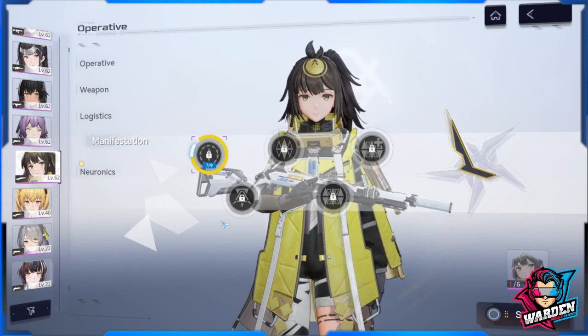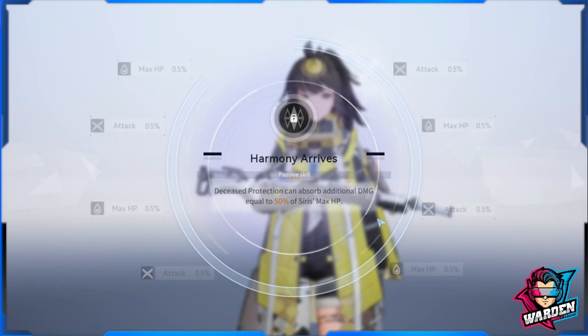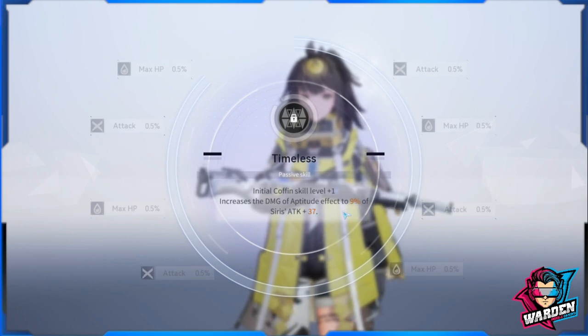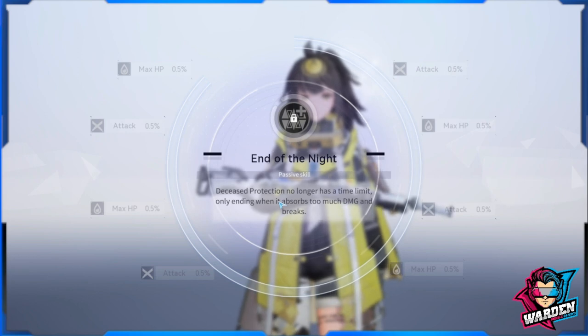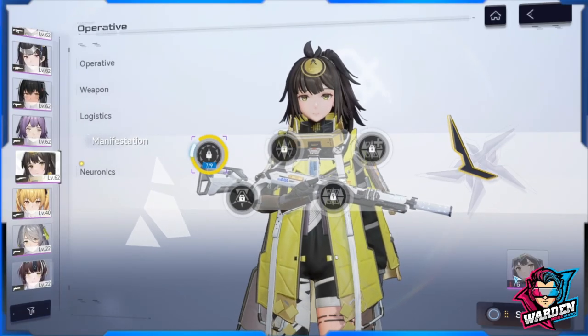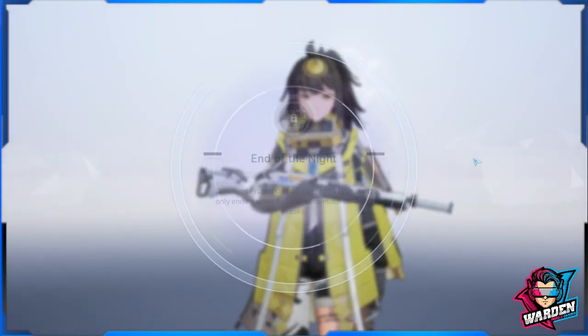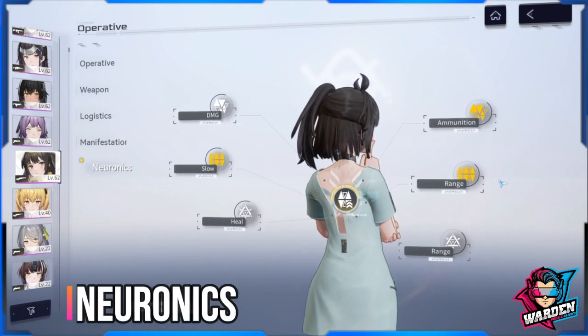At Manifestation 3, Decreased Protection can absorb an additional 50% of Series's max HP in damage — very powerful. Manifestation 4 improves her standard skill damage. Manifestation 5 removes the time limit on the shield, keeping it active until the enemy destroys it. At zero manifestation she is already great, but at M3 and M5 she becomes a true monster in terms of shield durability.